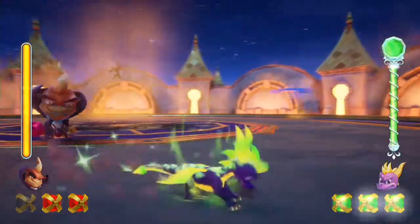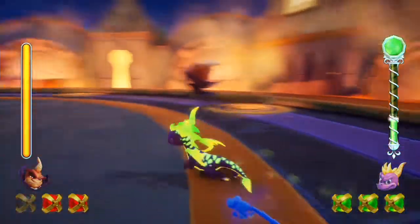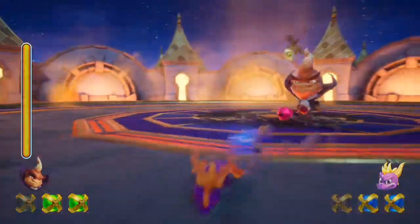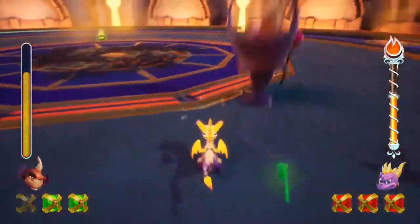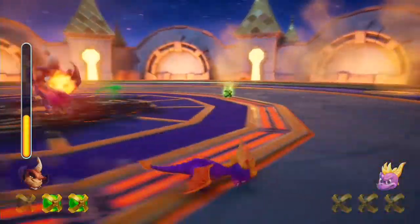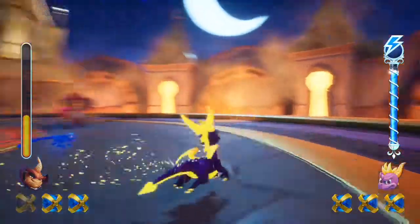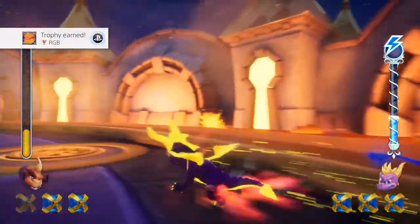RGB. Use all three types of power-ups in Ripto's arena. The initials stand for red, green, and blue — those are what you'll use against Ripto for this trophy. I picked up the green during the fight to take out most of his health, then the red, and by chance grabbed the final blue orb to complete my set, get the super-charged ability, and earn the trophy.